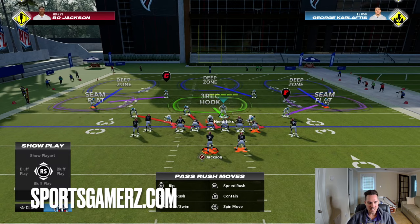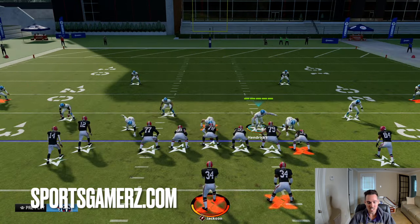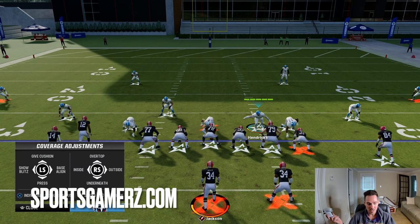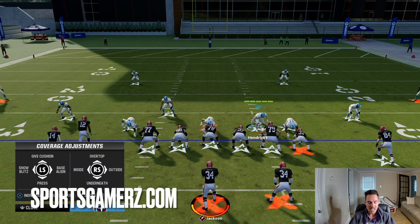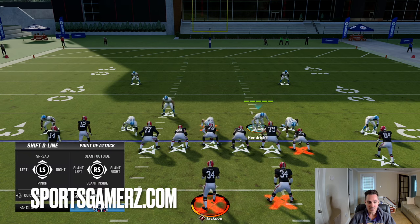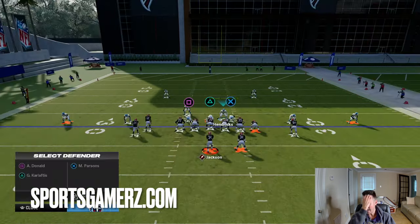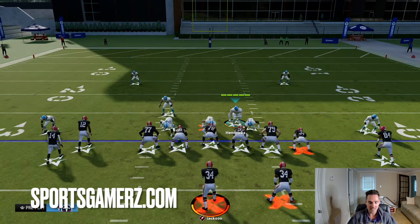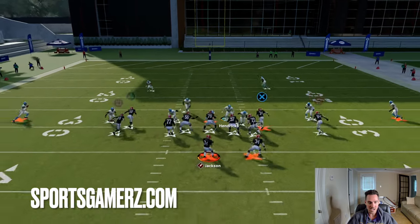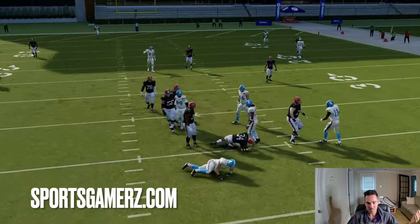The first way I'm going to show you is the most basic, easiest way to run it. All you have to do to make the splits work is press your coverage by hitting the coverage audible — triangle/Y — then down on the left stick. Then you're going to pinch your D-line by hitting left on the D-pad, down on the left stick. You could literally run it like this and have great success. Look at how quick this pressure comes — and that was just with two steps: pinching the D-line and pressing your coverage.